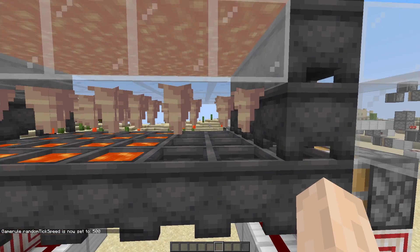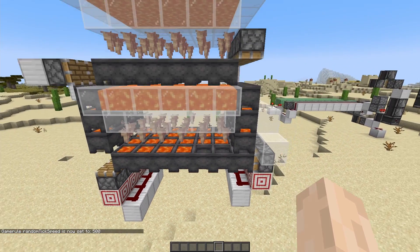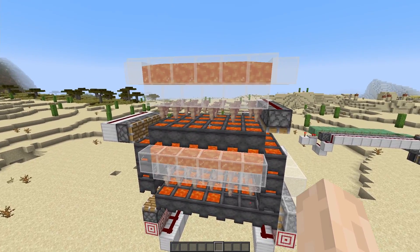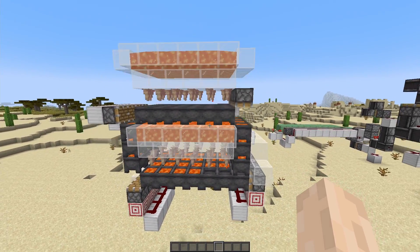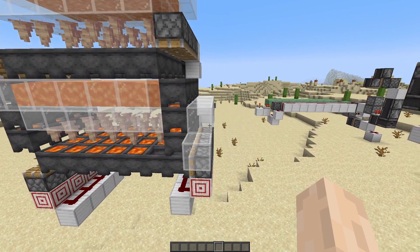Oh yeah, by the way, this time I turned down the particles. There you go, it fills up. We have 24 spaces on each of the layers. We have 2 layers, so 48 spaces of lava storage, or however it is said. And then we can take it out from these cauldrons right here.